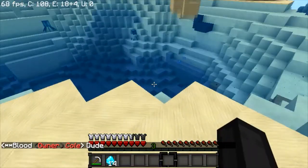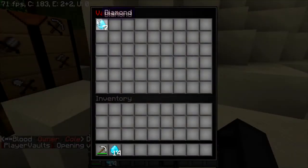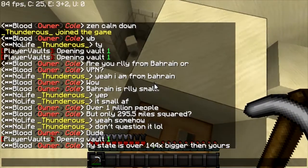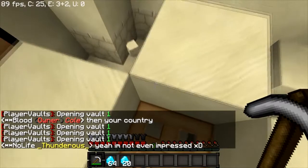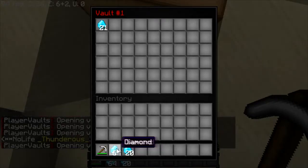I'm gonna throw this stuff out because I don't need it, and now we're gonna put the diamonds that we want to dupe in there. Close it — boom boom boom boom. We're just duping these diamonds like there's no tomorrow.